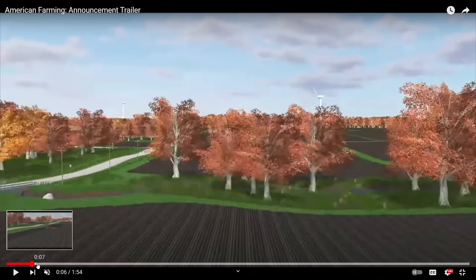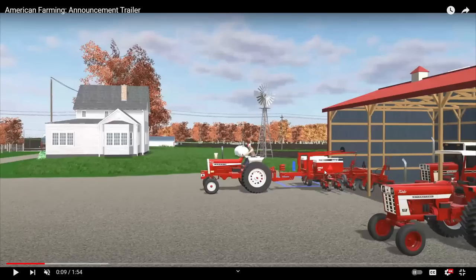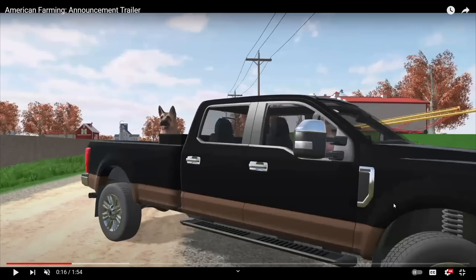Going back on a couple things in the trailer: one of the things you can see straight off is a very, very big farm, which I know a lot of viewers of the channel — especially myself — like to go big or go home when it comes to farming equipment and farms. You've got one of the older style Case planters along with a bunch of internationals. This smaller farm has got diesel tanks in the back — one's diesel, one's gasoline. You've got the truck here, which is looking pretty cool.